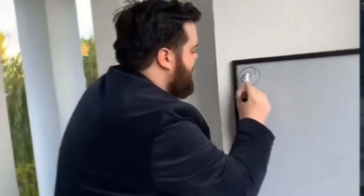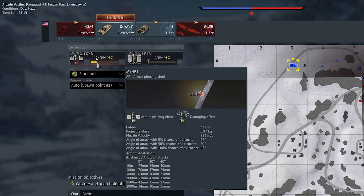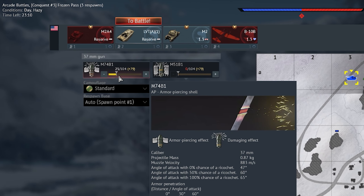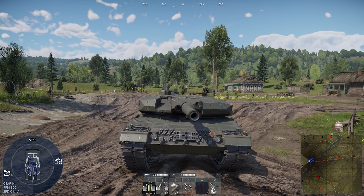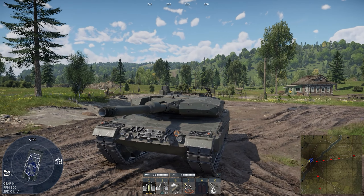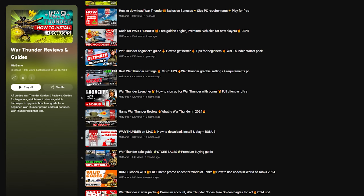Here are a few tips you can use when you first enter the game. First, don't take too much ammunition — each extra shell increases the chance of your vehicle detonating. Second, to look around, hold down the C key. This allows you to look around without having to turn your tank's turret. All the other, more interesting tricks are available on our channel.